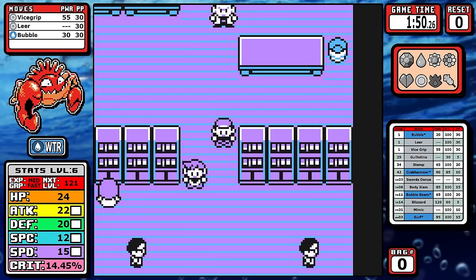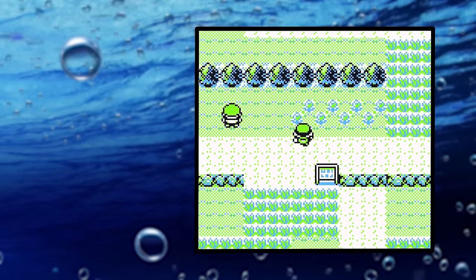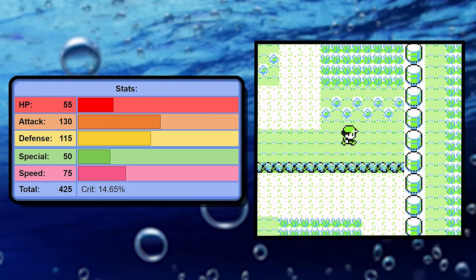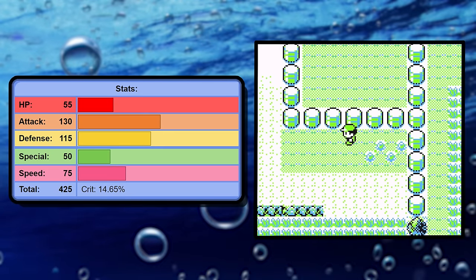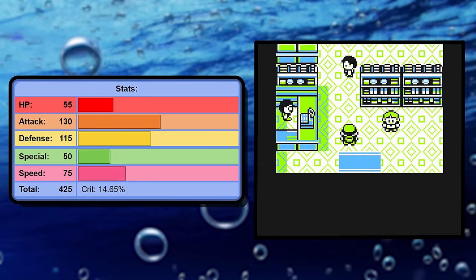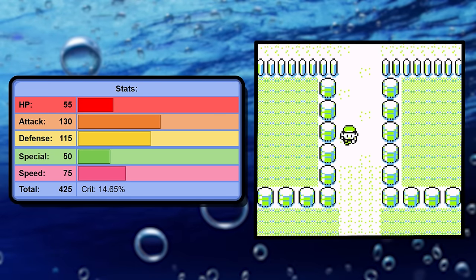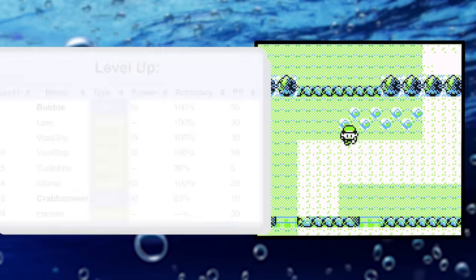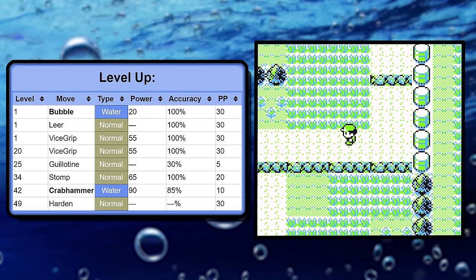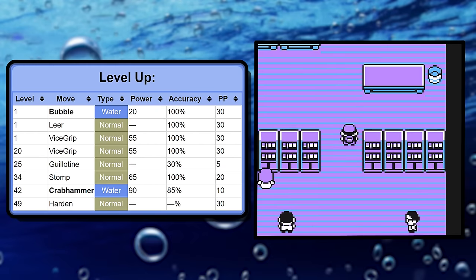Kingler is a prime example of an evolution almost fully solving all the problems that the base stage had. Sure, 55 HP and 50 special is pretty bad, but 130 attack is in the upper echelon near the very top with things like Machamp, and 75 speed is above the limit where it's not going to slow you down. The level up learn set is where the gigantic improvement over Krabby begins, because you start out with Vice Grip.